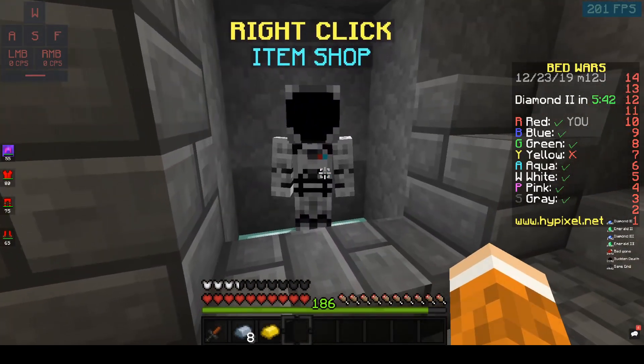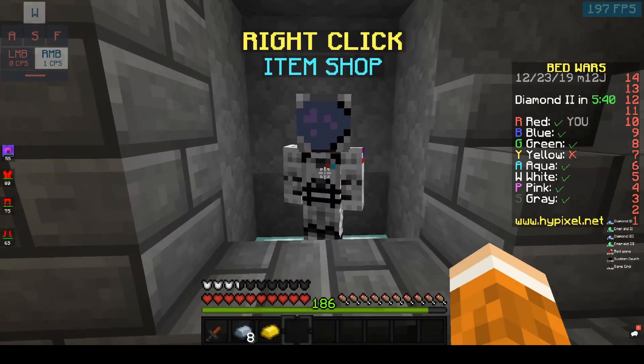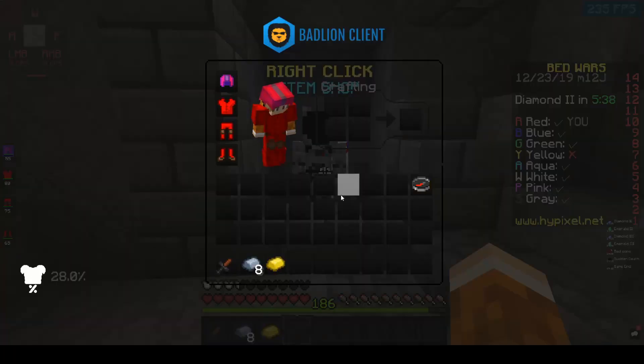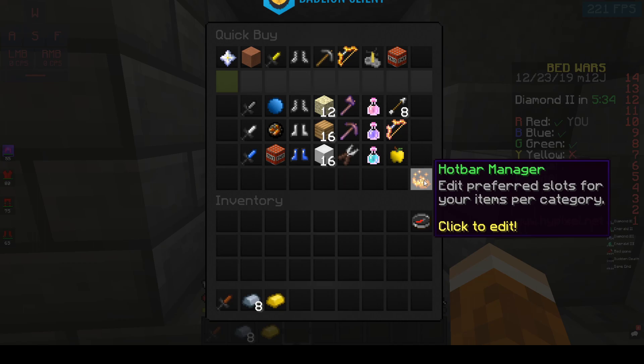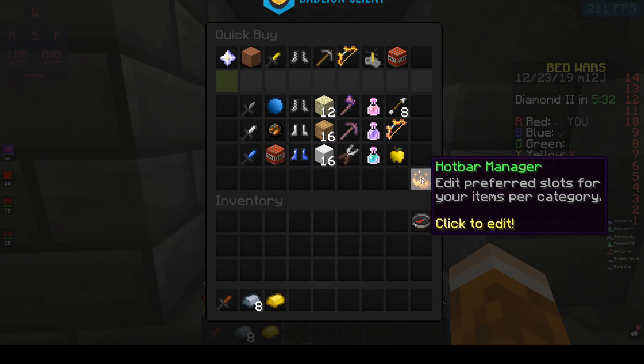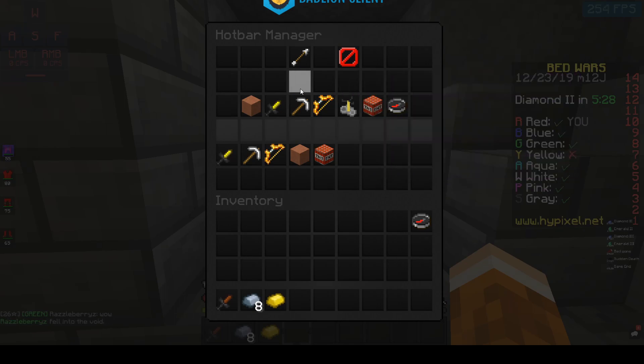Here's how to do this: let's say you want your blocks to go to your 8th slot. All you're going to do is go down here to this blaze rod powder — it's a hotbar manager — click this, and it'll show up.